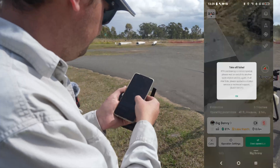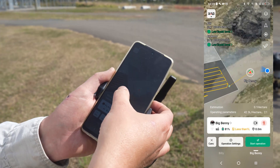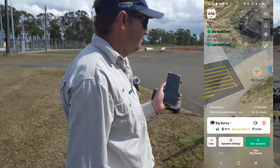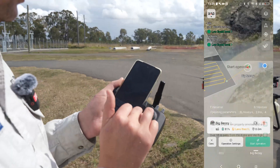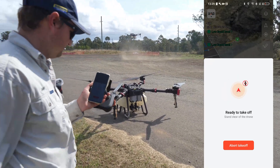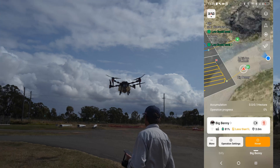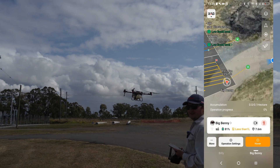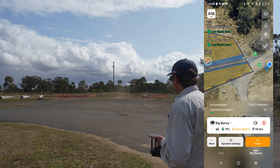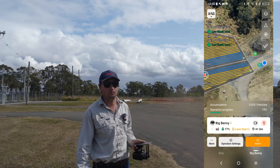We'll go over to Benny now and start operation on him. You can see I've put his entry and exit path a lot more to the left, because if he's too far right they get a bit too close, and with big gusts of wind that's just another thing to worry about. So I've made his entry and exit point to the left. Start operation — tick, tick. You can see Billy's over there still working. We'll stand back from this one. And that's how you fly two drones at once — with one controller, with the spray paths set.